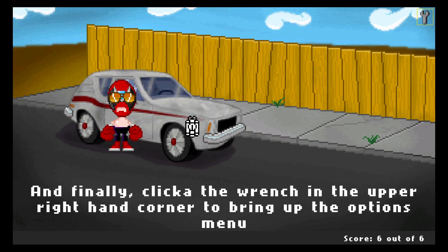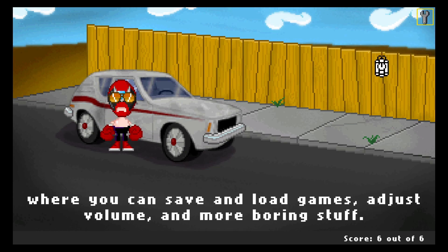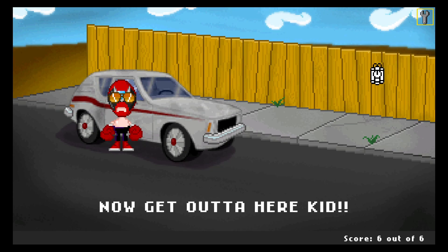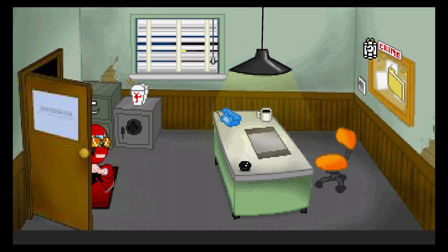Click on the wrench in the upper right-hand corner to bring up the options menu, where you can save and load games, adjust volume, and more boring stuff. That's all I got. Now get out of here, kid! Okay. Alright.